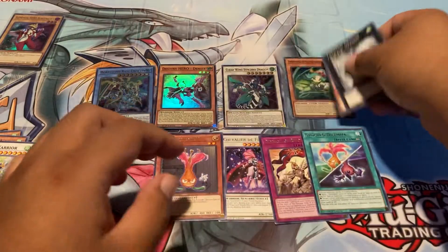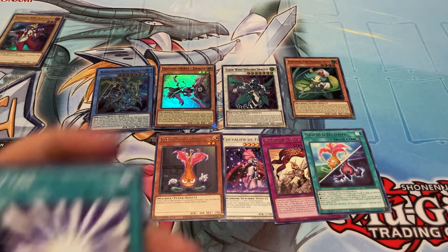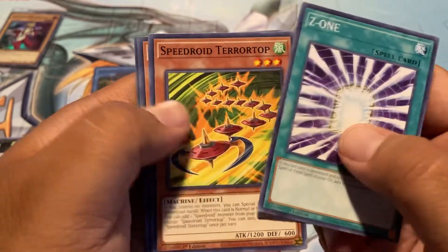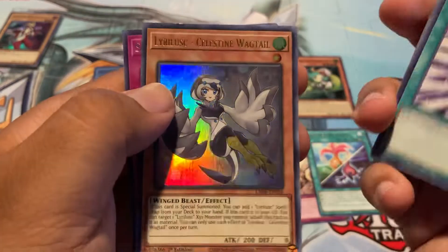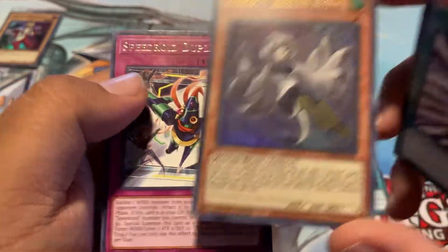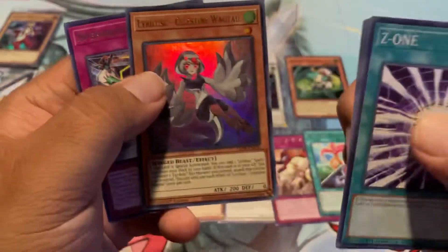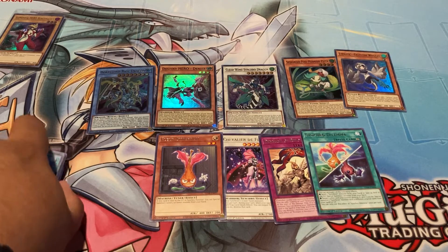So two supers — I'm not gonna expect too much out of this one. The last pack, let's see if we do get something crazy. Super — just supers. But that Boraloude Riot — Z1 Terror Top — oh, and an ultra right here: Lurlisk Celestine Wagtail! Lurlisk — who is it? That was XC's sister, I forgot her name.